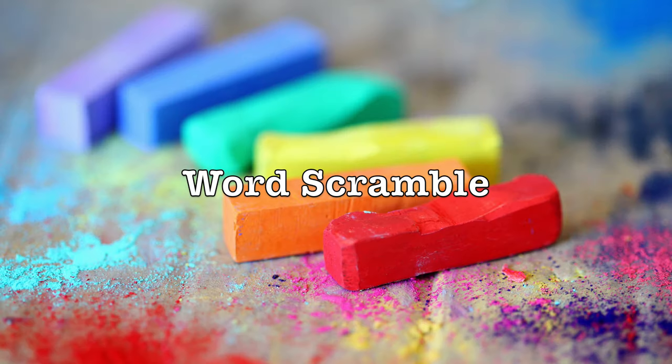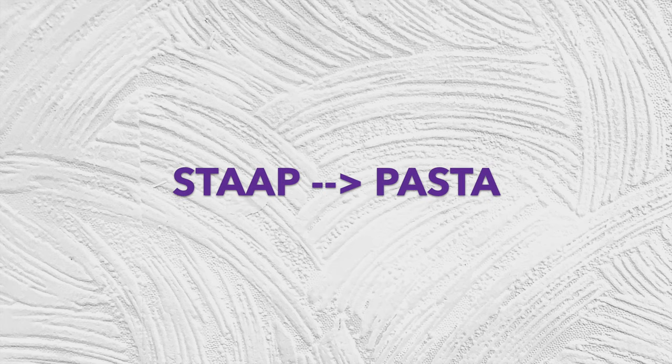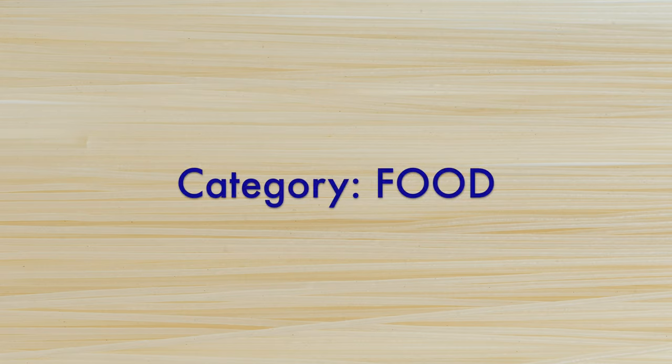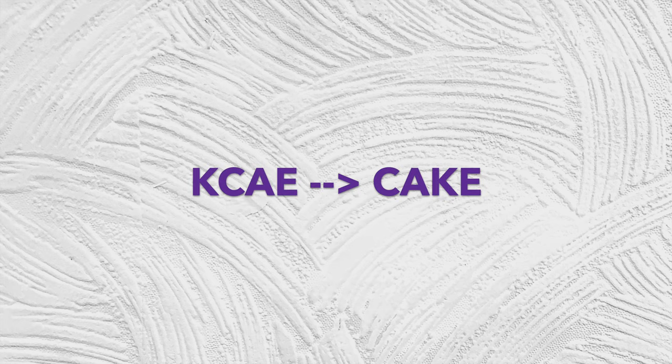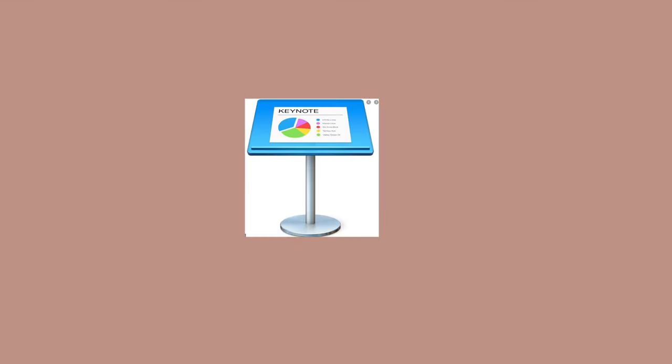Our next game is called Word Scramble — one of my favorite go-to games for big groups on Zoom. In this challenging but fun game, as the host you prepare random scrambled words that belong to a certain category. Write these down on pieces of paper to show on camera, or create slides using Microsoft PowerPoint, Google Slides, or Keynote and show them one by one.